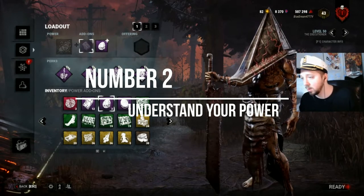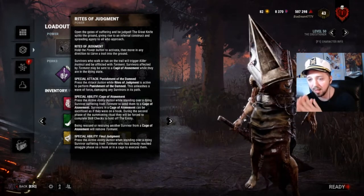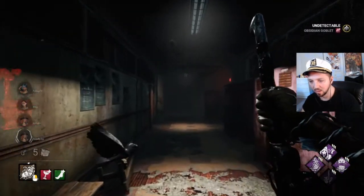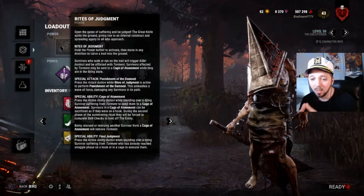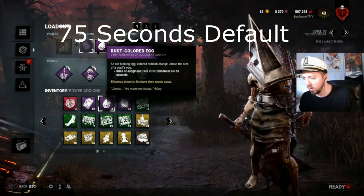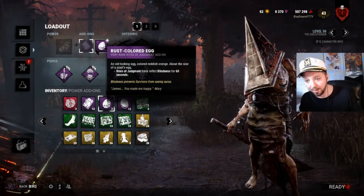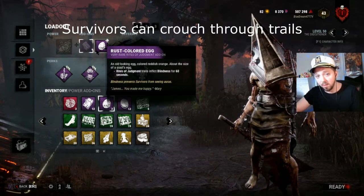Understanding your power. Pyramid Head has several different abilities. Number one: Rites of Judgment. Hold the power button to activate, then move in any direction to carve a trail in the ground. Survivors who walk or run on the trail will trigger killer instinct and be afflicted with torment. Survivors affected by torment may be sent to a Cage of Atonement while in the dying state. Trails will naturally stay in the trial for about 60 seconds. As you go around the map, you can leave trails and hopefully survivors will walk into them.